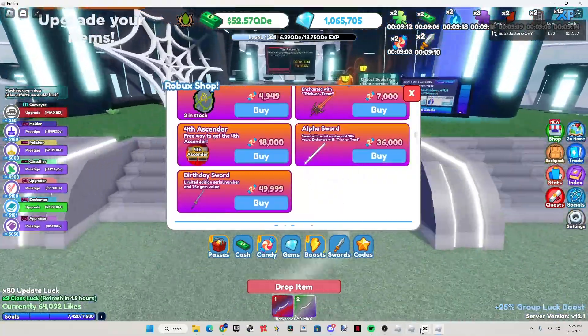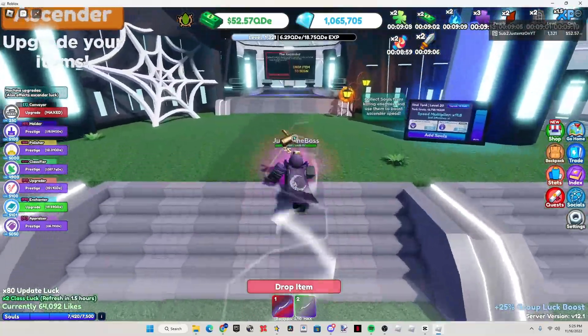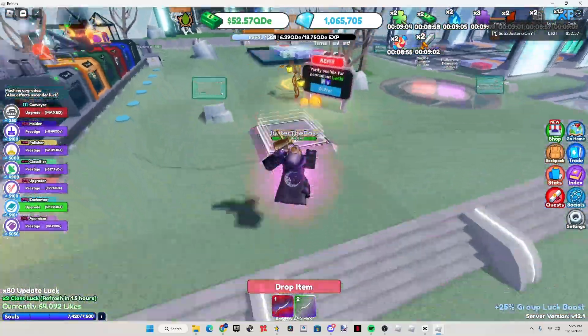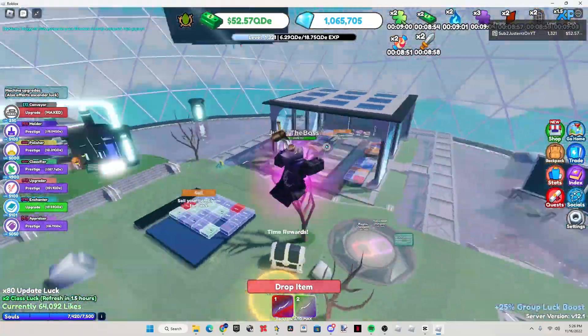I have two thousand candy right now. I don't really know how you get that much candy to be honest, but it's all good. Pretty much that's mainly what's in this update — there's no new rarities or anything, so mainly just the new molds, enchants, and the code.